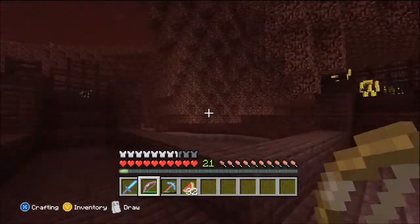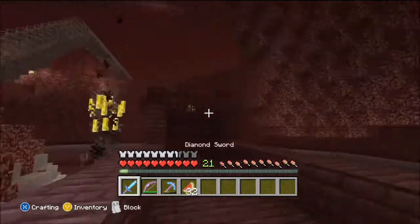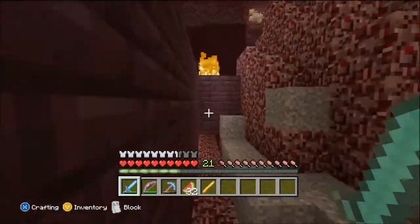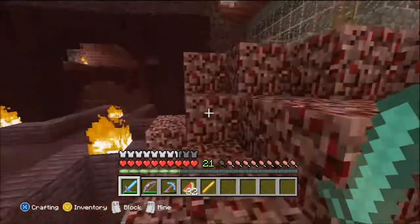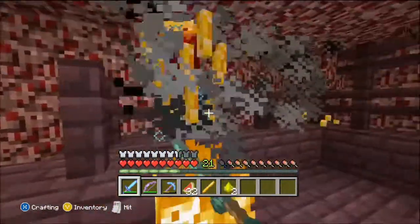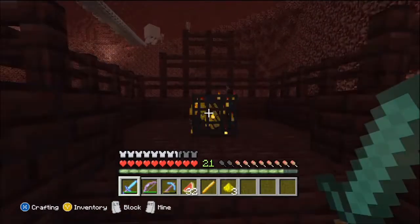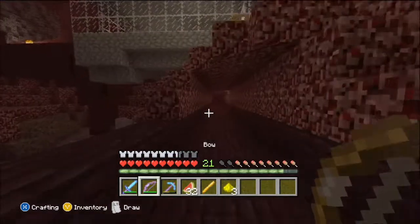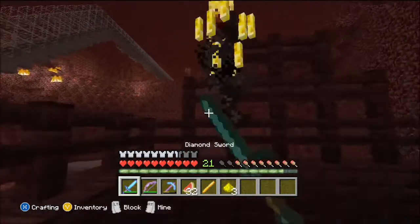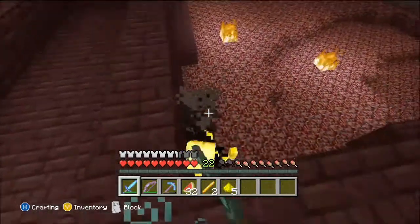A double blaze spawner — just in case you guys didn't hear me, a double blaze spawner. They're together, like 15 blocks apart. So I'm going to make a really big blaze farm and just go ham on it. This episode I'm just going to be fighting these blazes. If you guys didn't notice, I don't really fight blazes that much. I've only gotten blaze in like two of my worlds. In this world I only came to the nether one other time, and it was to get blaze rods to make my brewing stands.